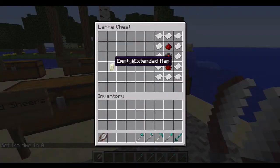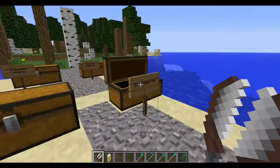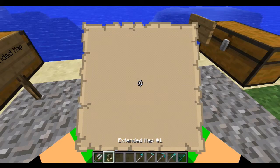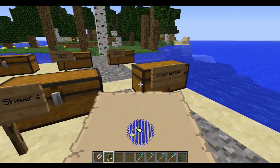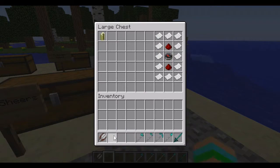The extended map uses all pieces of paper around the edge, two pieces of resin and a compass in the middle. When you use it, it will give you a huge area — basically like the Xbox 360 edition, which is quite good.